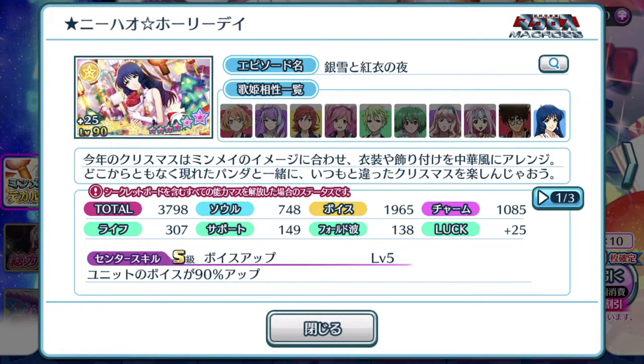Voice is definitely the highlight of the main episode plate, while Soul suffers greatly and Charm takes a decent amount of points left over. Sadly, this episode plate is the solo diva use episode plate, so only Min Mei is able to make use of it. So if you guys are not Min Mei fans, I think it's okay to make a pass on this gacha and save your singing stones for your waifus or husbandos, depending on who they are.